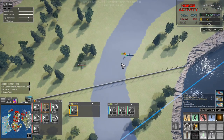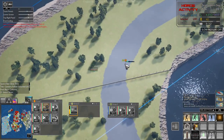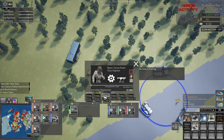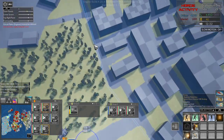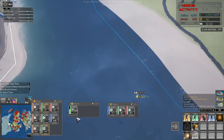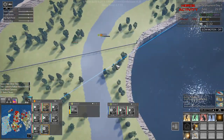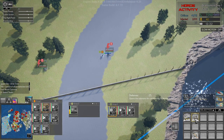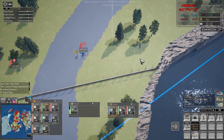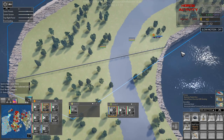So once this bridge here is secured, let's hire another engineer for group one and send him up here. There's our chopper on its way. How are we looking? That's built — let's build one more, and then we'll build three more over here.